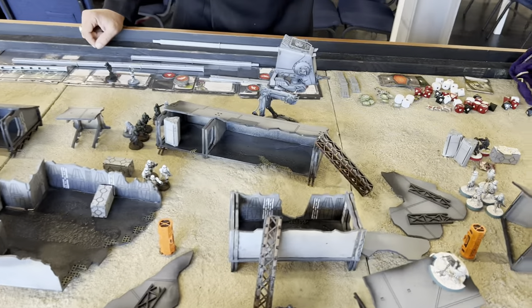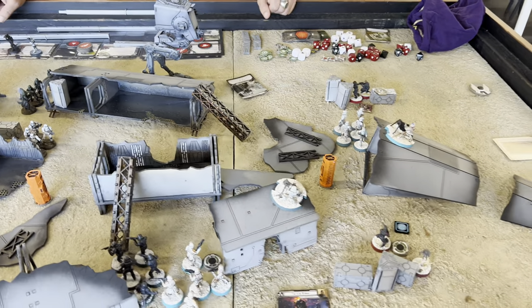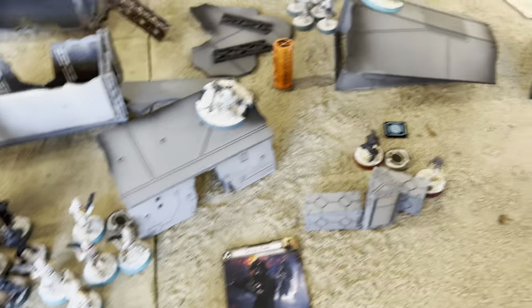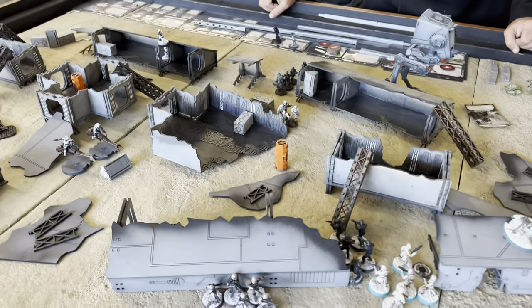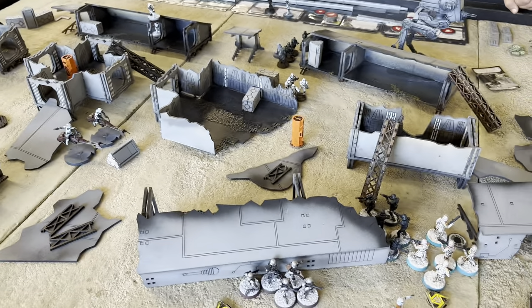We're moving into round two and I'm gonna lead us off with tactical strike and he's using pinned down. That one really hurts against tactical strike because after you shoot me you get to send your order token back into your pool, and they have to have a face-up order token to make tactical strike work.